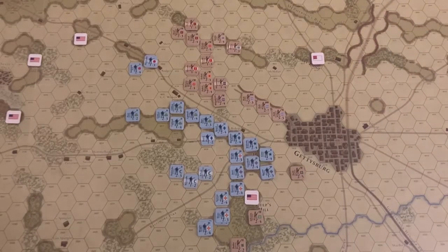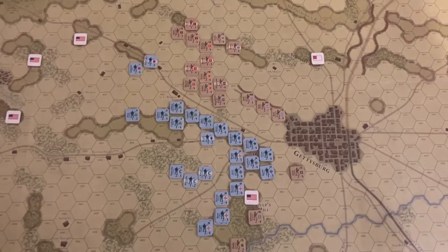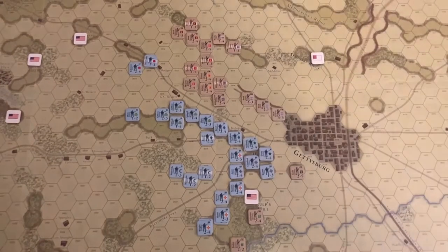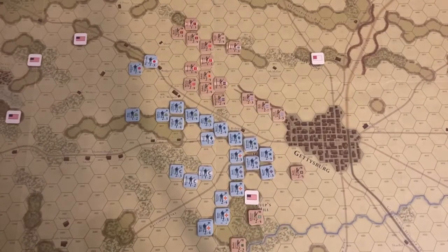Hey there everybody, it's Ryan from Cataclysm Now, and tonight we will be doing the conclusion to the Battle of Gettysburg from Clash of Giants Civil War. The morning of July 3rd, 1863, and the Confederates are close-ish to victory. They currently have 33 points out of a total of 41 they'll need for Automatic Victory, and the Union Forces currently have 29 out of the 47 they'll need.